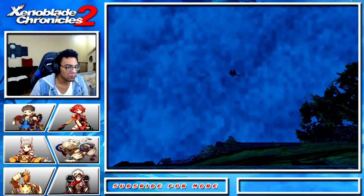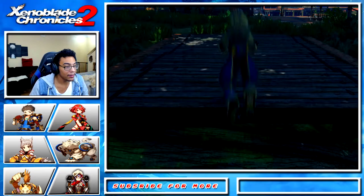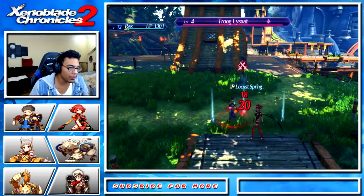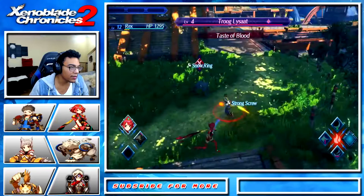I have four out of five, so we'll see if I get one this time. Looks like we got four pieces of salvage and an enemy: locust spring, strong screw, a snow ring, and a strong screw again. So let's go ahead and kill this enemy real quick and then we'll try one more time.